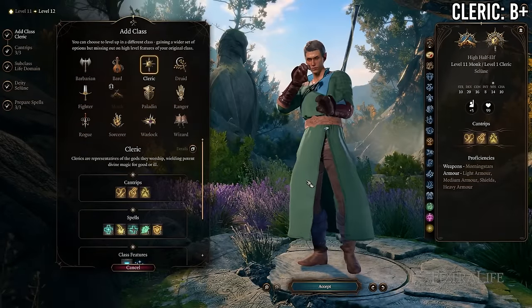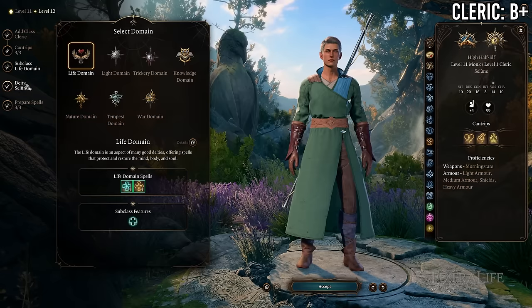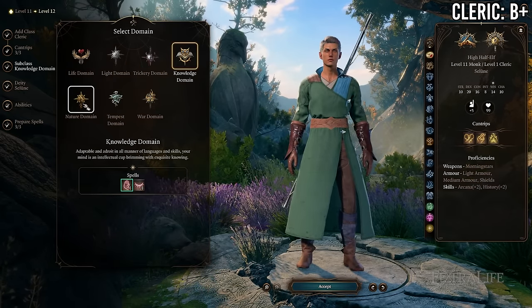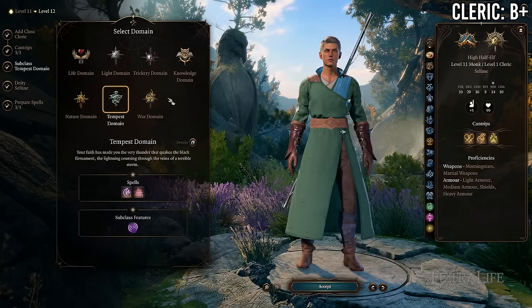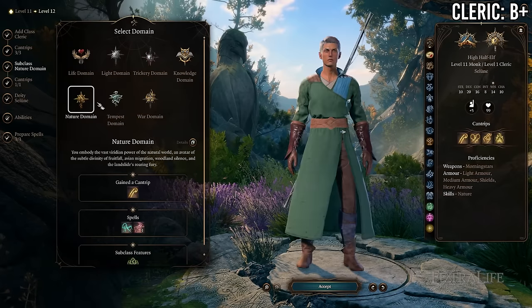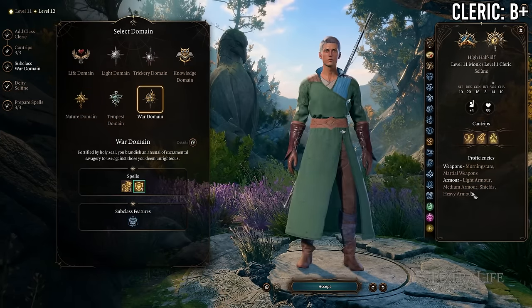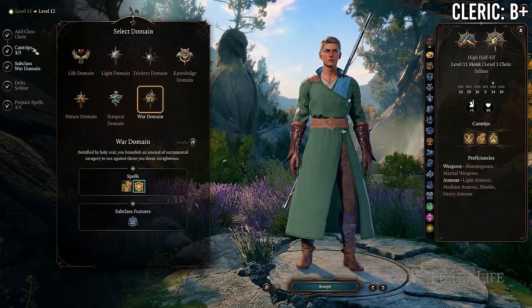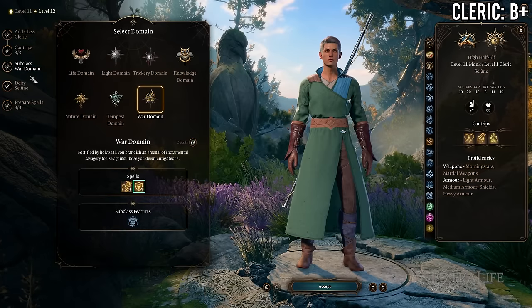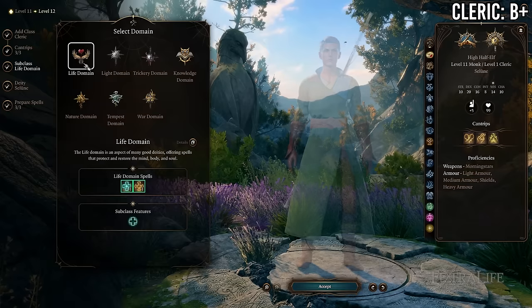At 11 Monk / 1 Cleric, you lose your third feat and pick up cleric level 1 spells and spell slots, a cleric domain, access to domain spells, and some proficiencies depending on your domain. There's a lot to love here for one cleric level. Probably the most likely reason to do this is to pick up easy proficiencies — going something like War, Tempest, or Life domain to get heavy armor proficiency and maybe some weapon proficiencies.